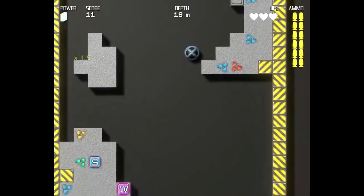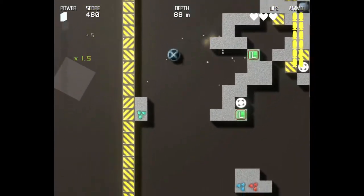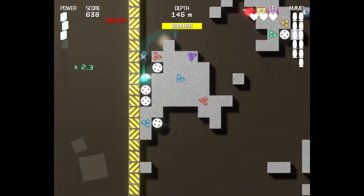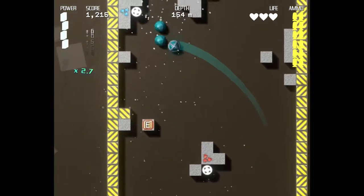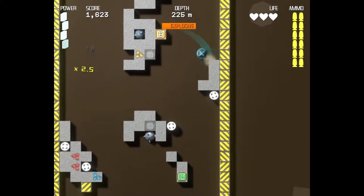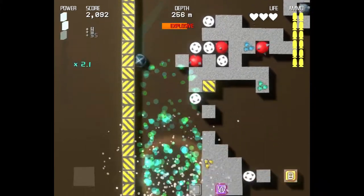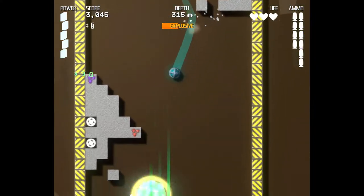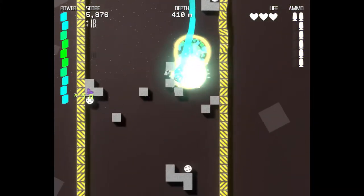You shoot through blocks to see how far you can get. The main thing to watch out for are the bombs — you can hit three bombs before you're done. The blocks are power-ups: L is laser, E is explosive. On the left is how fast you're going, and on the right is how much ammo you have.